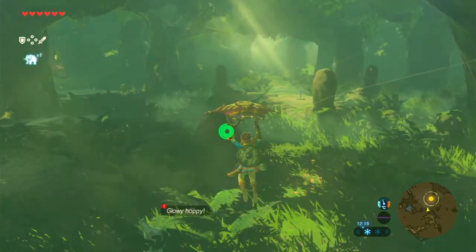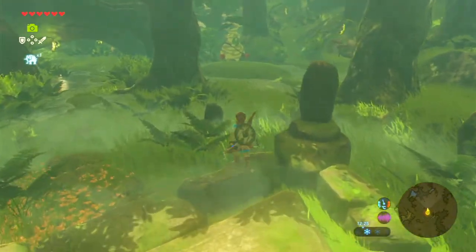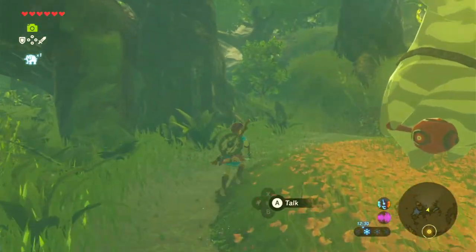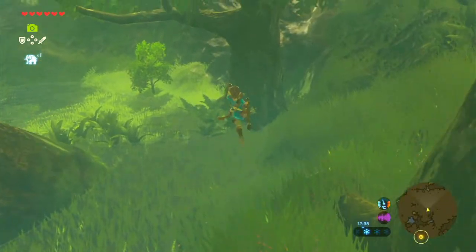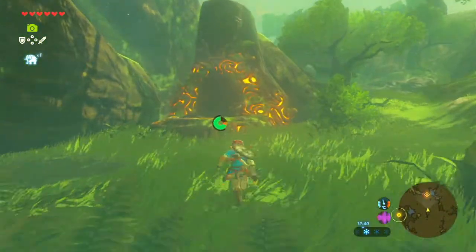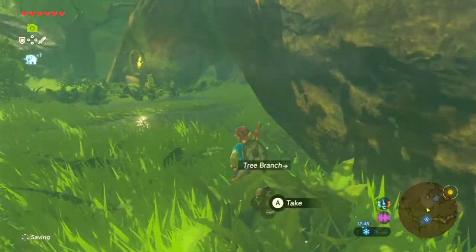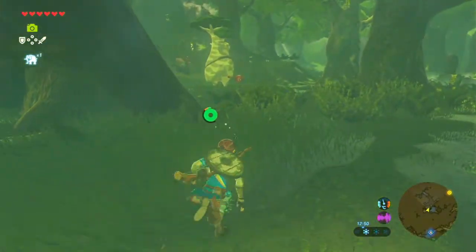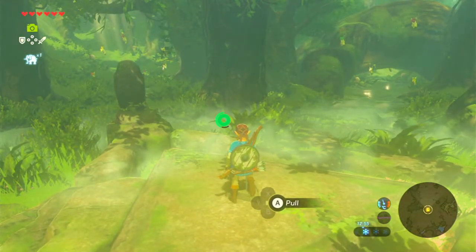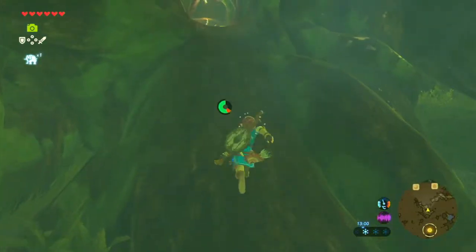I don't think I've ever tried this - I'm pretty sure I've seen it before but I just don't remember it. Speaking of heading east, there's also Hestu here since he's finally made it to the forest. There's also a shrine - I might as well get that marked so I can do it later. It's very important to have a way to teleport here. I need to stop skipping text too quickly - let me listen to the instructions again to make sure I'm not absolutely wrong.